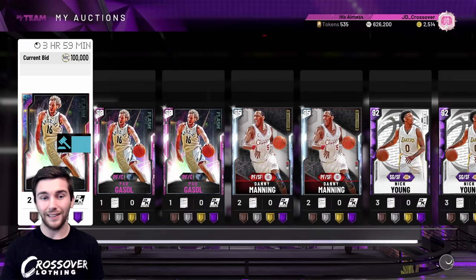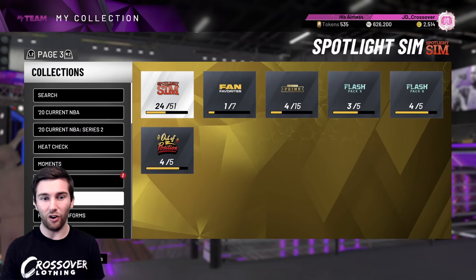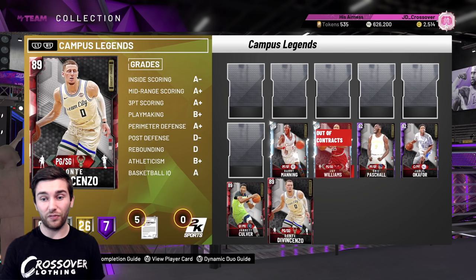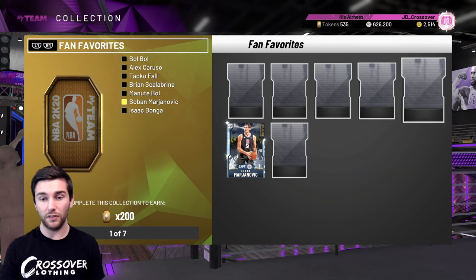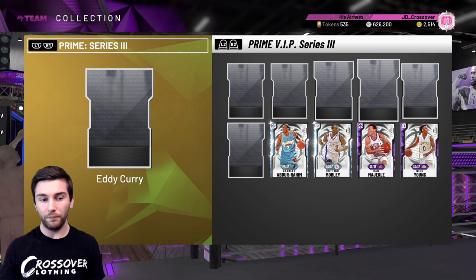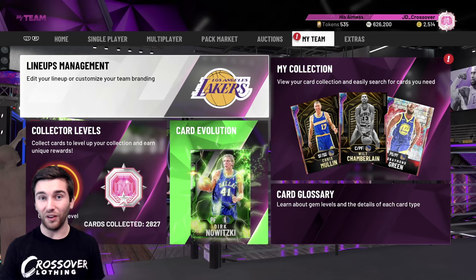Friday there should be a new promo — hopefully something good. More than anything I hope it's a 12-man set. The last 12-man set was the Campus Legends set, where those six cards were dirt cheap — a combined 10,000 to 15,000 MT. Since then we've had the Fan Favourites which was a 7-card set and really expensive, Flash sets are only fives, and Prime sets were only six cards — Granger, Odom, Eddie Curry, and George Weissman. Really need them to start dropping some 12-man sets if we're going to get AD in the next couple of weeks.